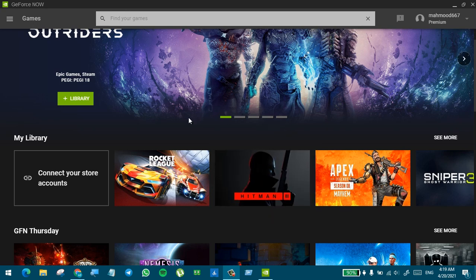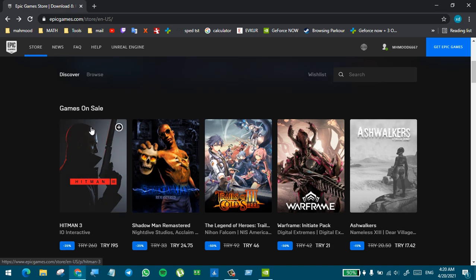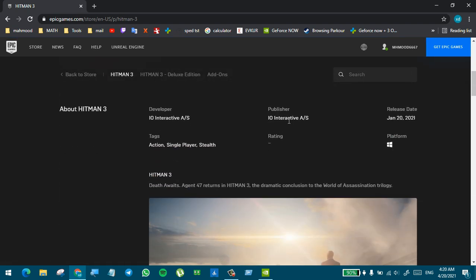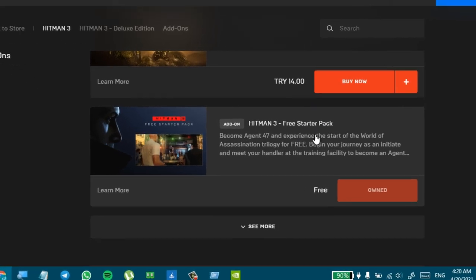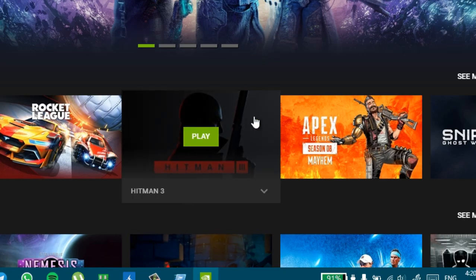To play all of your Epic Games on GeForce Now, even unsupported games like Stranded Deep — this game is not available on GeForce Now — first you need to get Hitman 3. Hitman 3 is free. Go to the Epic Game Store, find Hitman 3, click on it, scroll down, and find the free starter pack. It allows you to play the beginning of the game. Get it for free, then go to GeForce Now and add Hitman 3 to your library. Watch the video and I will do the method in front of you.